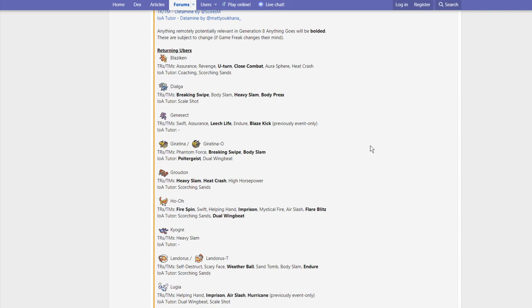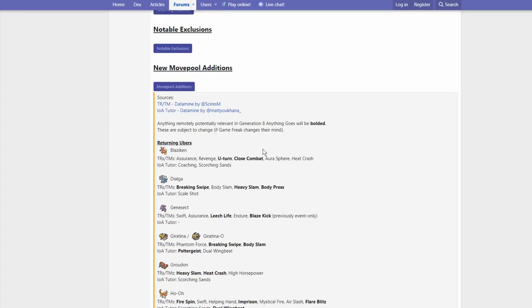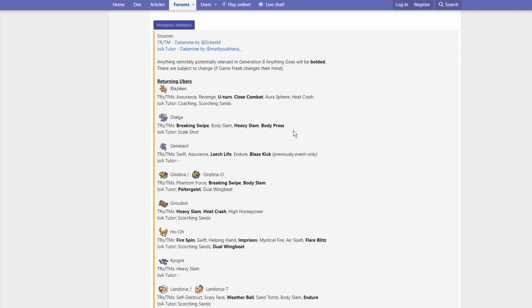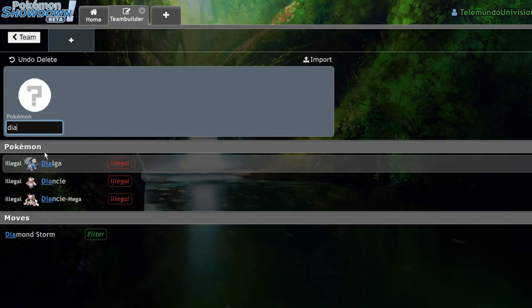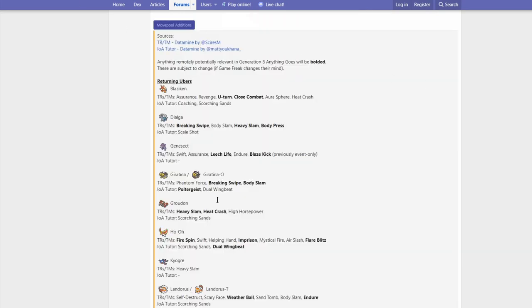Next up we have Dialga. This thing is going to be more relevant to future formats where they allow restricted Pokemon. Restricted formats allow for box legendaries, where legendaries like Landorus and Naganadel are allowed in regular formats like 2018 and 2015, while 2016 and 2019 had Giratina and Groudon. Breaking Swipe is pretty cool for Dialga — it's always been a bulkier, slower Pokemon in restricted formats. Heavy Slam I don't think is going to make the biggest difference since it's mostly a special attacker with 150 Special Attack. We know Xerneas takes that hit pretty well considering their weights are similar.